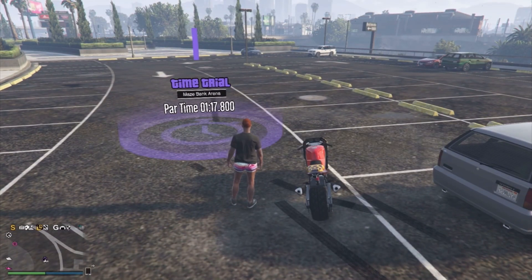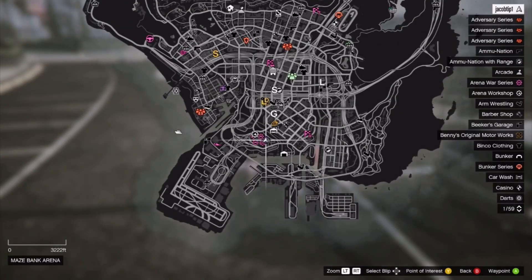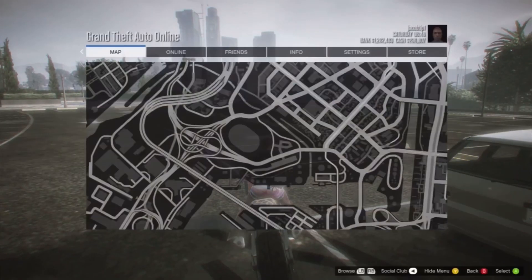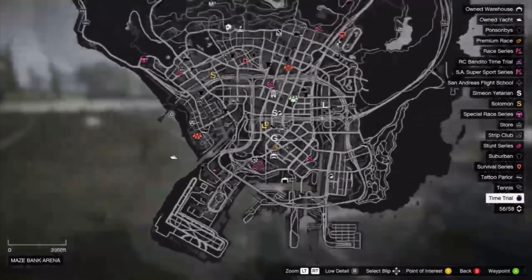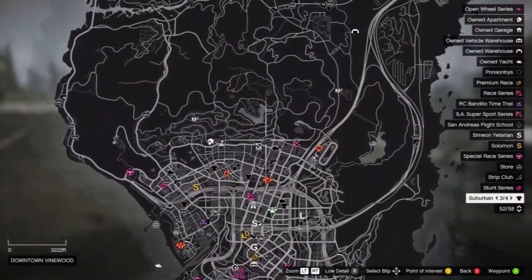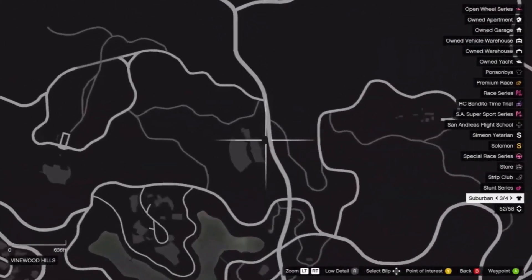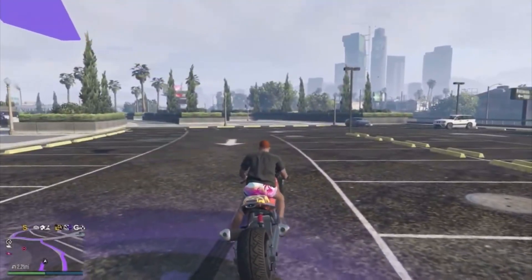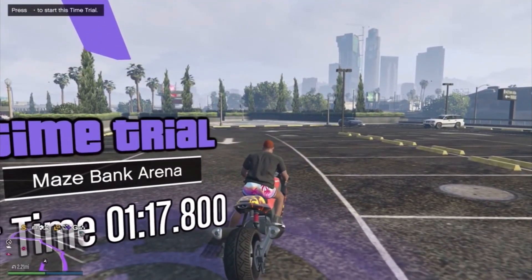You want to go on the map and come to this time trial location right here. Once you're at the time trial, get on your bike, then go on the map and set a waypoint to this exact location right here. You then want to initiate the time trial and literally just drive following the waypoint you set.